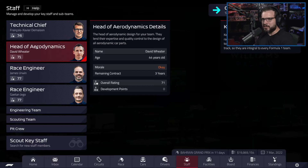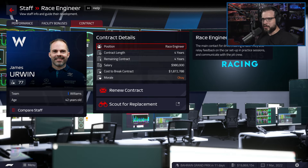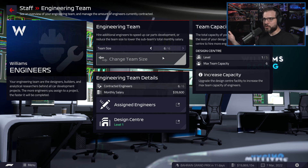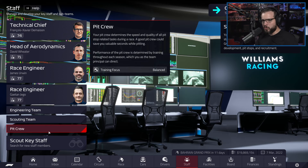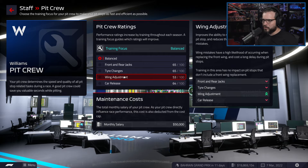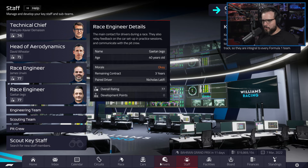We can't break these staff contracts right now, so we may have to deal with who we've got for the first couple of years — some of these guys have four-year contracts. We can always increase the team size though; Mercedes has a team size of 10 because they have a better headquarters. We've only got two scouts — as you improve your scouting facilities, you can have more. Training focus can be changed, but balance seems fine for now.